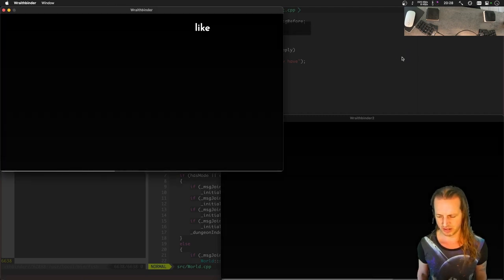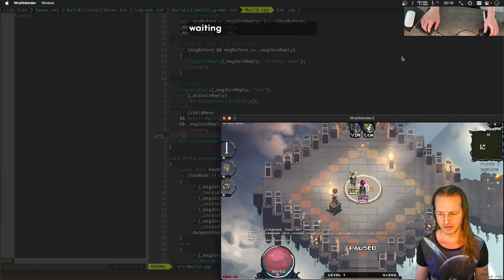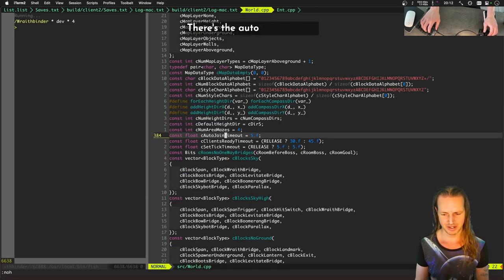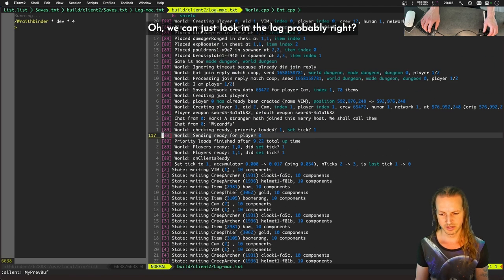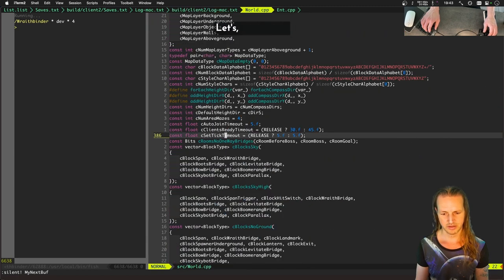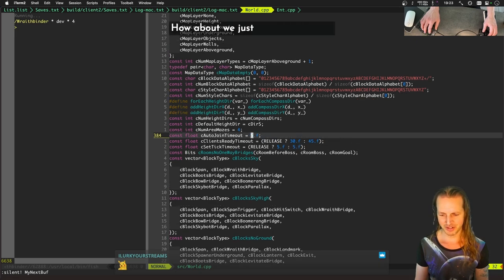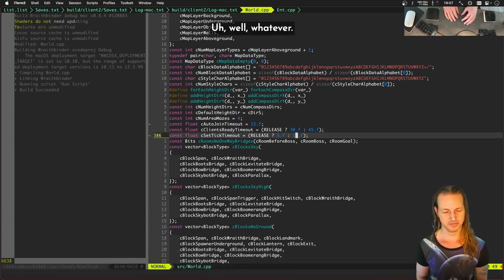We got a server timeout — it was waiting too long. There's an auto-join timeout and a set-tick timeout. The world will time out after five seconds. Let's just change both of these timeouts to 15 seconds and not investigate it too much.